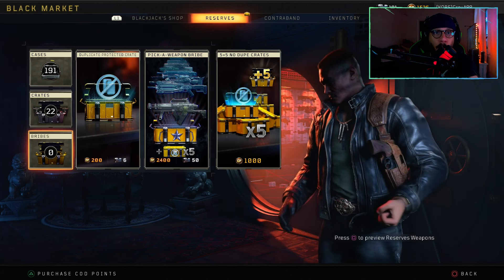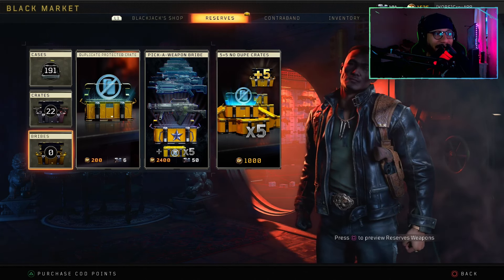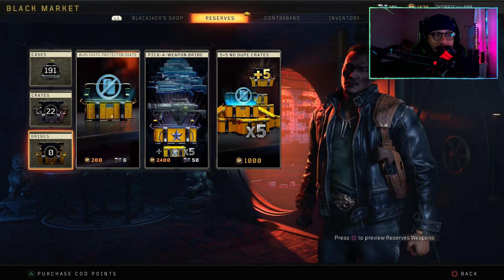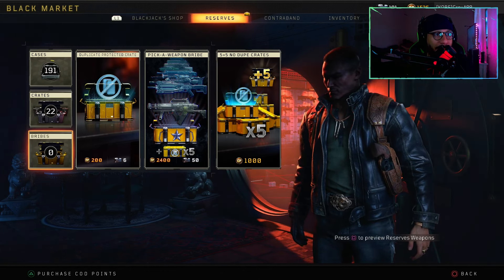Over time they added duplicate-protected crate picks, a weapon bribe, which is great. They actually added like the five-plus-five no-dupe crates, which is a wonderful deal. I didn't even realize I had this much — holy shit, 191 cases and 22 crates. Let me know if you guys want me to do a video where I open up all these boxes to see if we can unlock the items I still need.